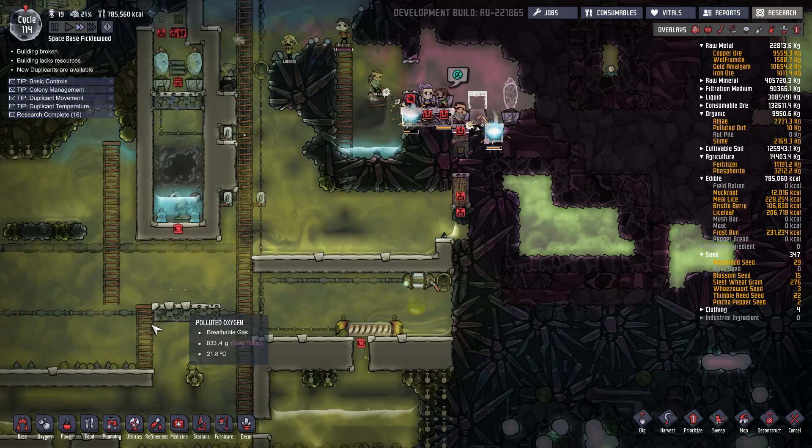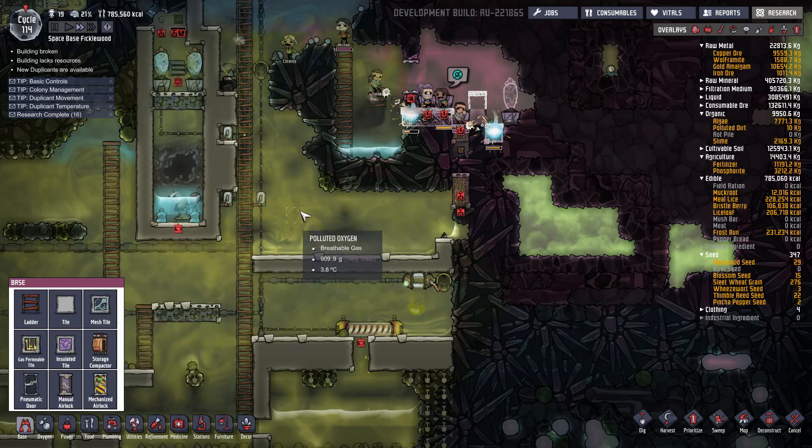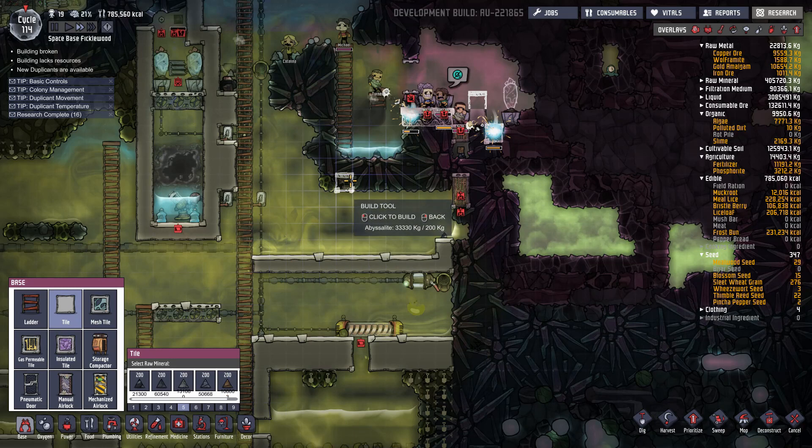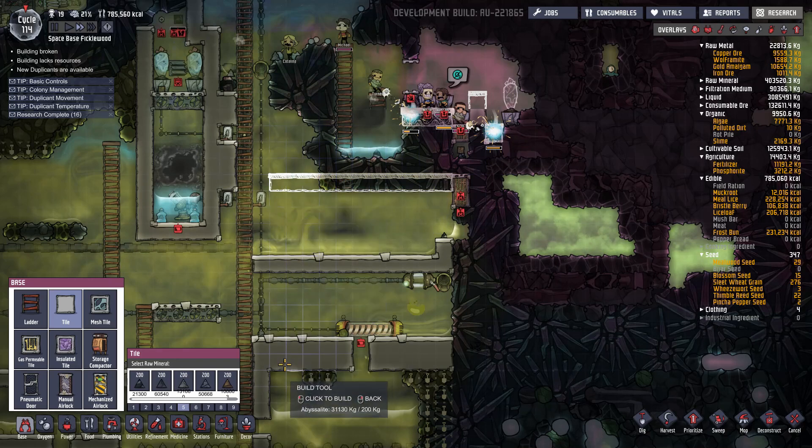This is what we want to shoot for. We want this area up here. I don't like that cracked tile. I'm going to replace it with a proper tile. In fact, I should probably replace all of these with proper Abyssalite tiles, just for the proper insulation. Let's Abyssalite these as well.